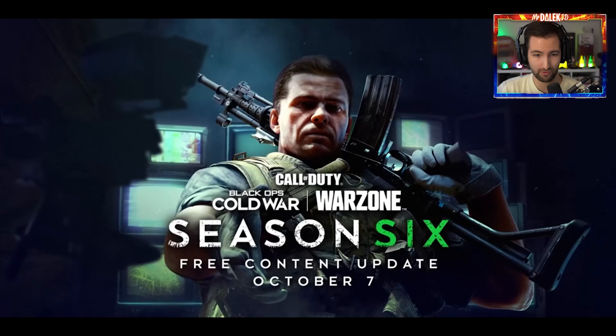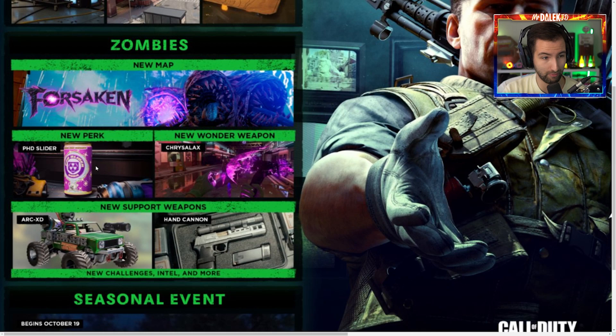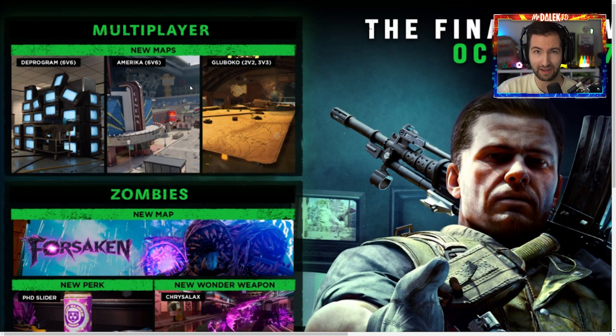The roadmap just got released for Season 6 as well, so let's take a look at that really quickly. If you go to zombies, we can see we've got Forsaken. We can see that three-headed menace, which we believe to be called the Abomination due to CodTracker. We've got PhD Slider as a new perk, and we can see that perk cannon - it looks fantastic. The Chrysalax Wonder Weapon, the ARC XD, and the Hand Cannon is coming as a support weapon to zombies. Then we've got the seasonal event, the Haunting, which begins October 19th - a limited time mode with rewards and more.